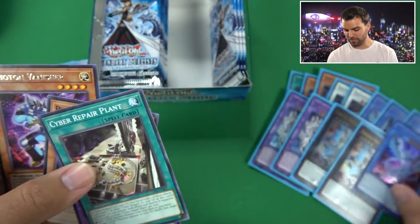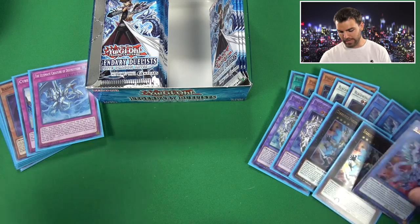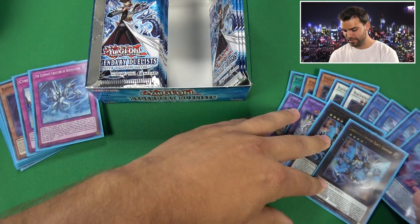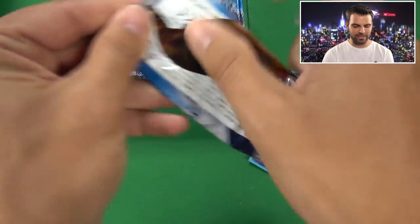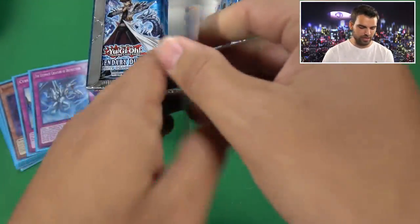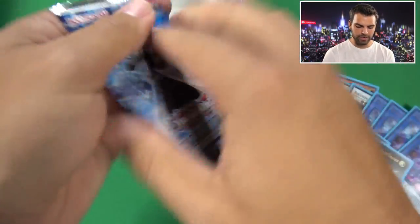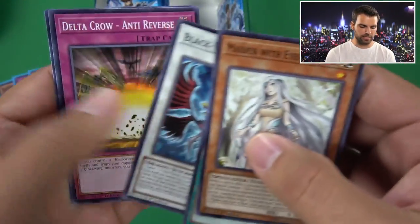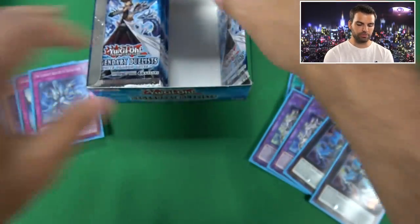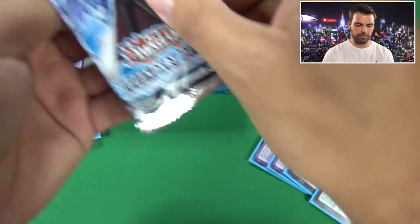Another Blue Eyes Chaos Max Dragon - the fact that we're pulling that in every box is pretty freaking insane. I cannot complain about that one. I will take that card all day. And we'll be opening boxes all day because we're trying to pull three other Blue Eyes cards. That is an extremely good pull rate for the best card in the set, probably going to hold its value until the end of time.